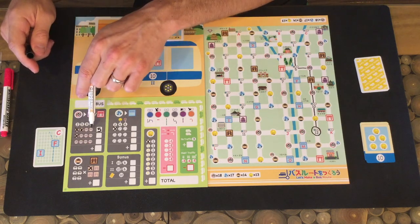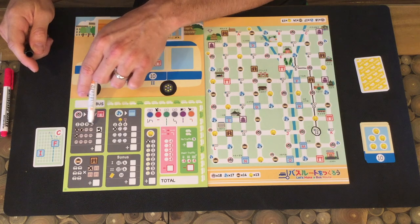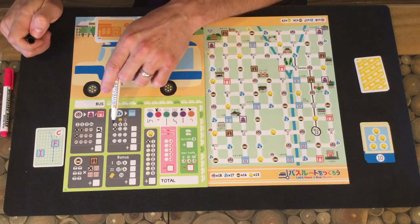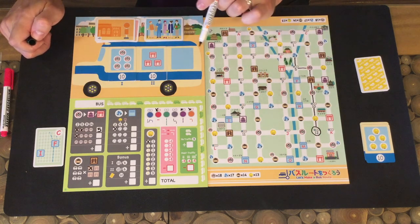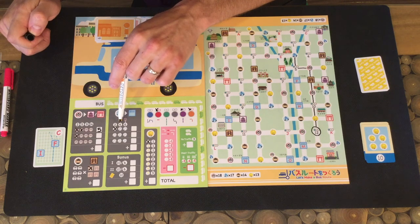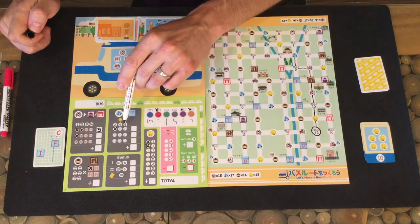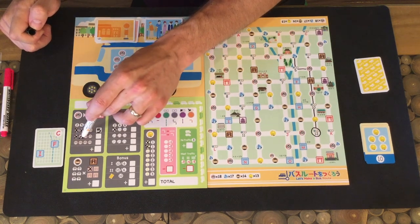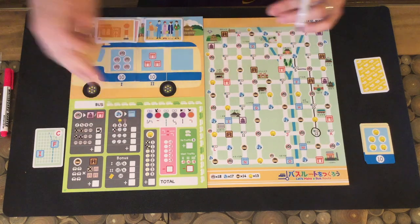Commuters function the same way except they only build up to three, and you drop them off at train stations marked by the blue squares with the railroad tracks on the map. Commuters also give you bonus passengers — if you score two commuters for four points, you get a bonus elderly passenger. If you score three commuters for six points, you get a bonus elderly passenger and a bonus tourist to mark off on your player board. So commuters help you combo into other parts of your scoring board.